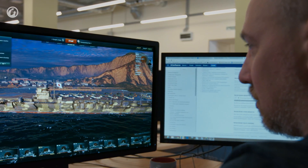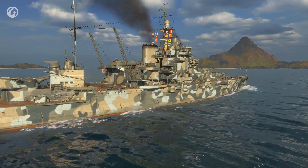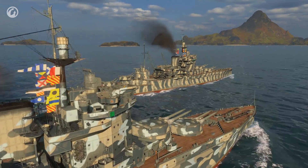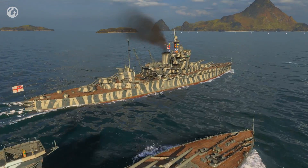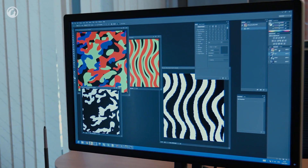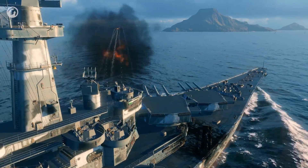Two types of camouflage will be available in the game: spotted and striped. The first one adds a bonus to concealment, while the other reduces the accuracy of the enemy who fires at you. At the same time, the war paint colors will differ from nation to nation. Players will be able to identify the country of a ship's origin by its camouflage, and it will look as unique as possible for that specific nation's ship.